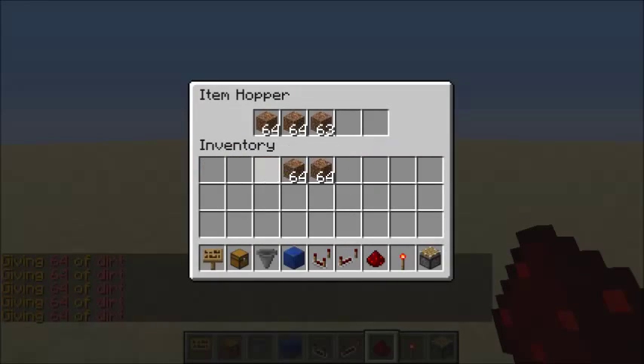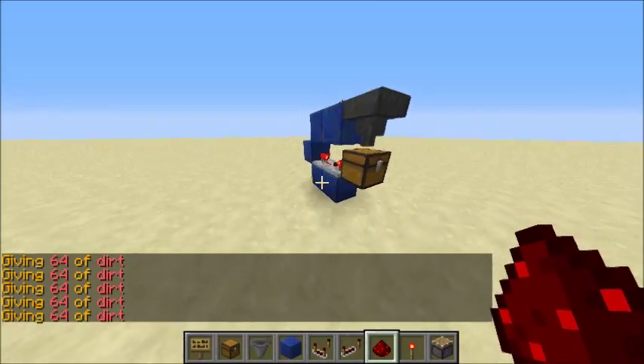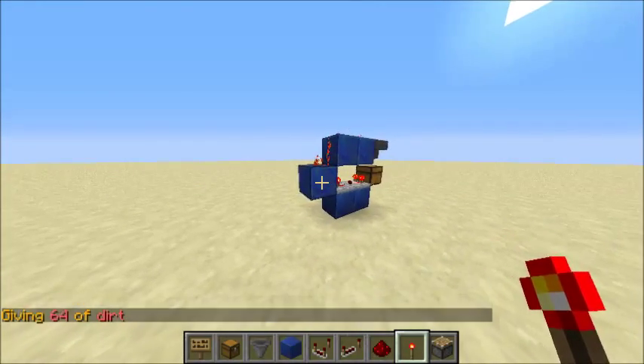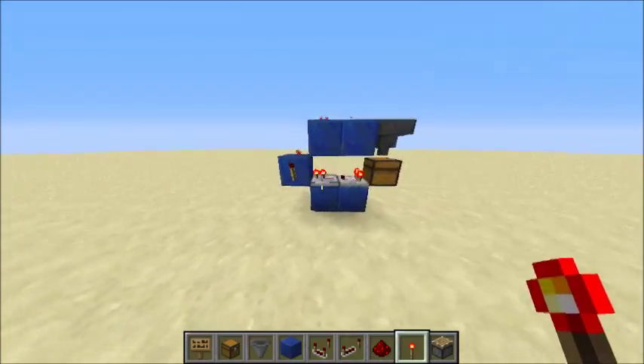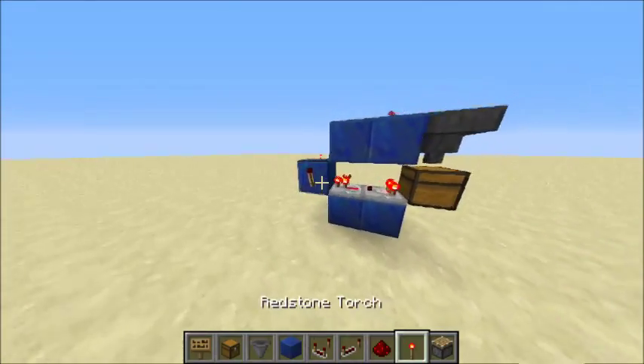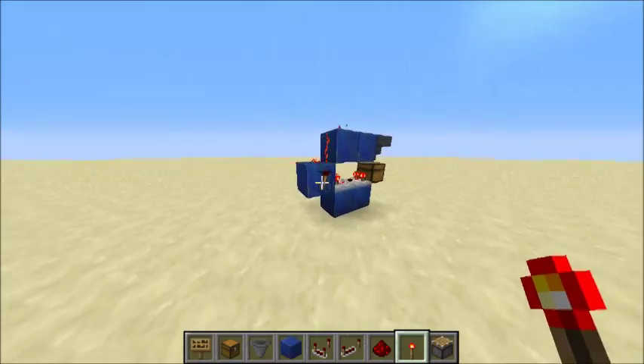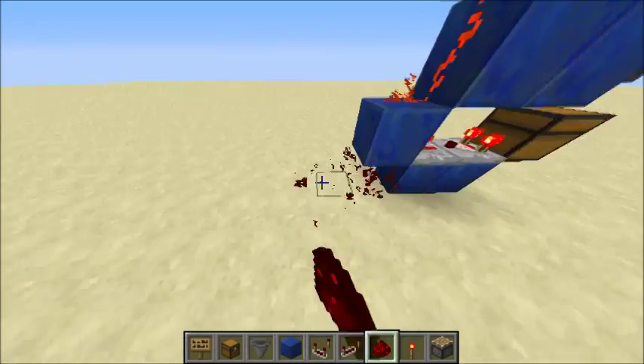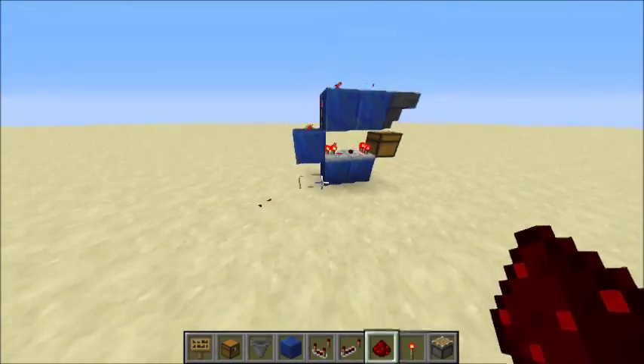Dirt is just pretty convenient because it's cheap and easy to get. You can use cobblestone or whatever cheap block you need — whatever works. For this output I'm putting a torch here, but you can just have it going out right here and then into whatever you need.